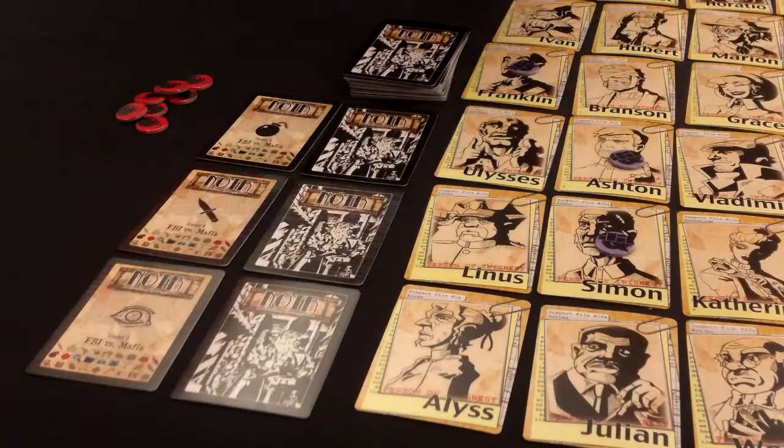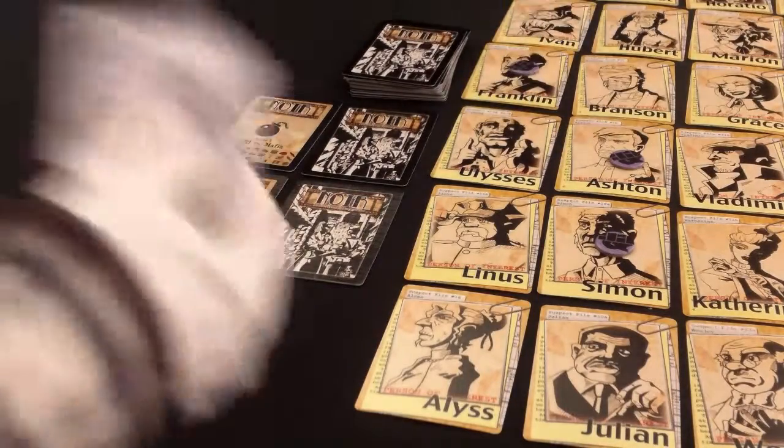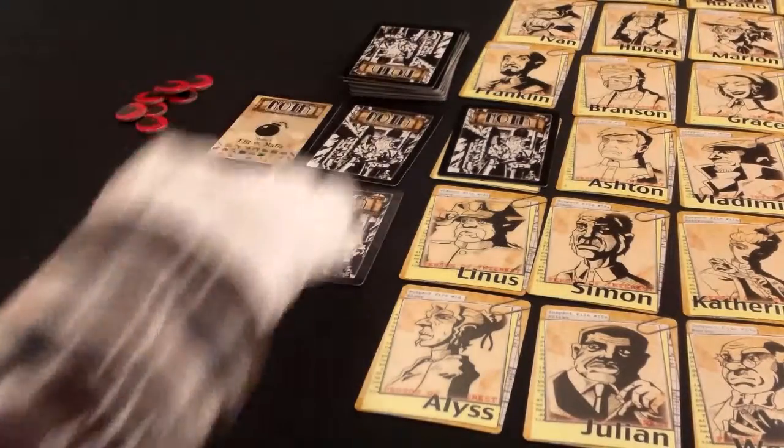If a mafioso is accused and successfully arrested, the secret identity is placed on top of that suspect's cards face down and the suspect can no longer be killed. This counts as a point towards the FBI. That mafioso draws a new secret identity and any markers associated with that role are removed from the board.